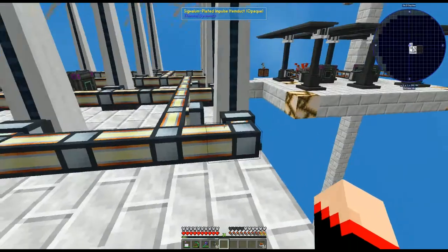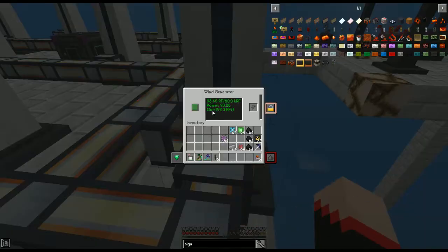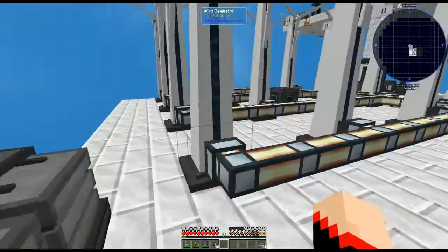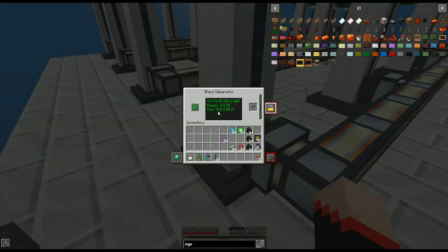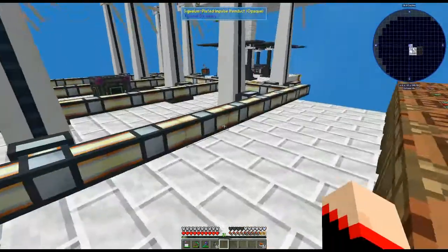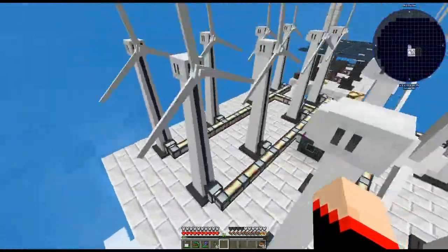I built at height 244, but pay attention to your build height because it affects your RF per tick output. When I set these up, the maximum output was 192 RF per tick — or 480 joules per tick — and I prefer it displayed as RF. That is the max power at this height.